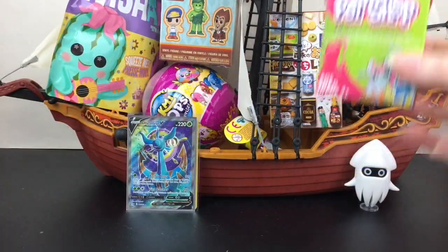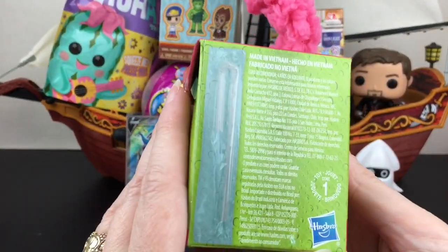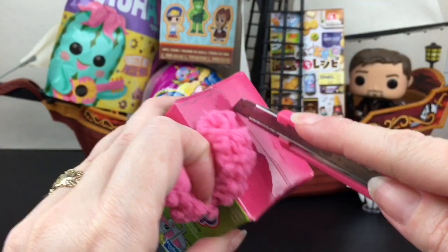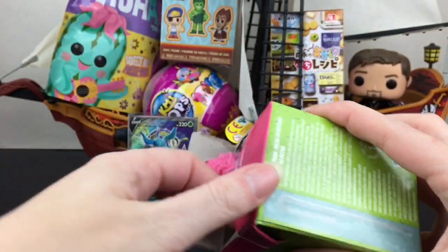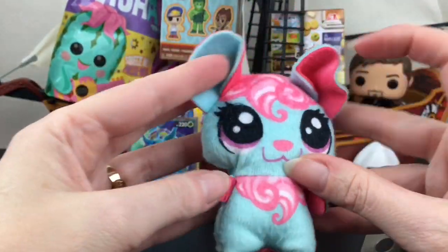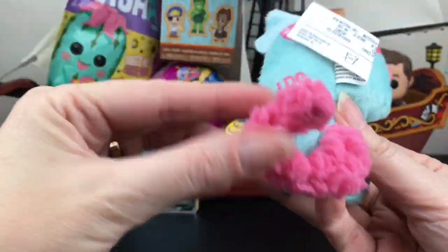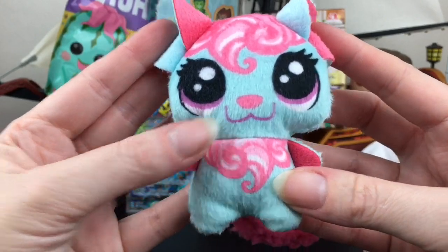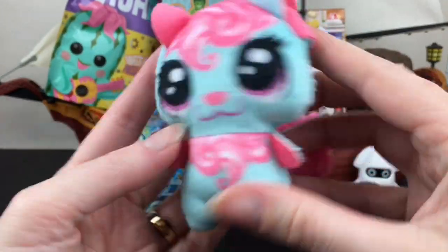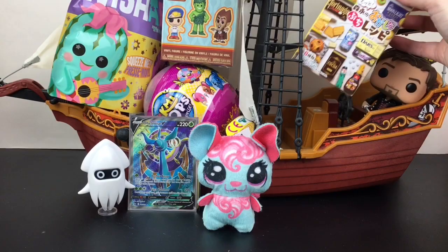Next up, let's grab the Littlest Pet Shop drink pet. The little straw in the juice box is the tail of our pet — it has such a realistic straw in back. Inside we have somebody blue with a cute pink tail — it might be a little mouse. It has some strawberry cream going on, and the little LPS logo. I love the design; they're really soft and the tail is poseable. This one's cute and it's new to my collection as well. I really love and miss those little LPS plushies, they're so cute.